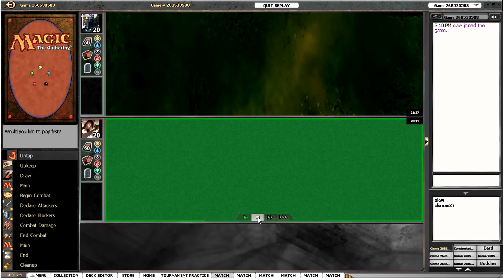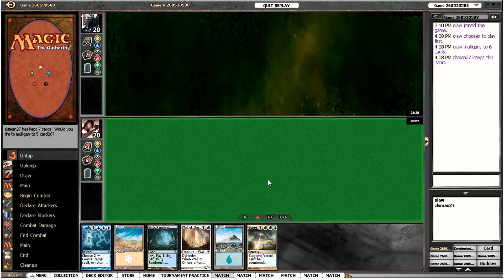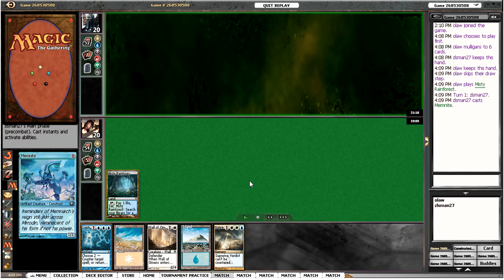Onto game three. I think our opener was really slow — it quickly disappeared. Might be able to stop the video and see — I think it was a couple of Restoration Angels and a Sphinx's Revelation, which just seemed too slow. This hand is at least slightly better. I'm not sure how much Wall of Omens is going to be able to block, as he's got quite a lot of flying evasive creatures. But I'm willing to run with this on the play.